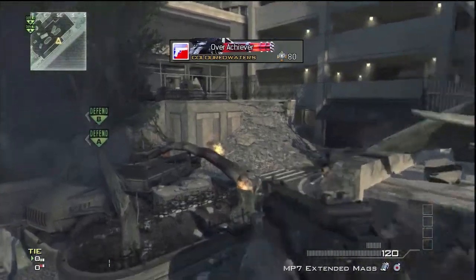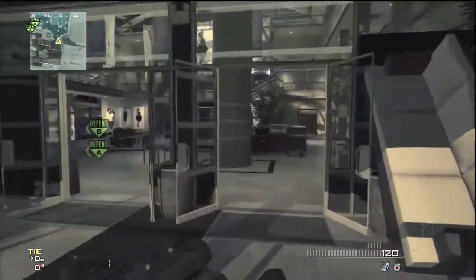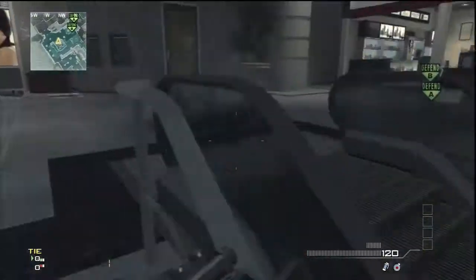When you're throwing that nade, you want to go a bit further to the left and throw it through the curtain — a bit better than I did. But these are only to give you a general idea of where you can throw things. This nade is if they're rushing the bottom of Esky.